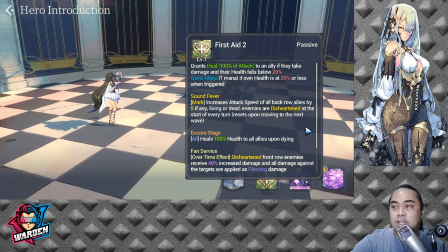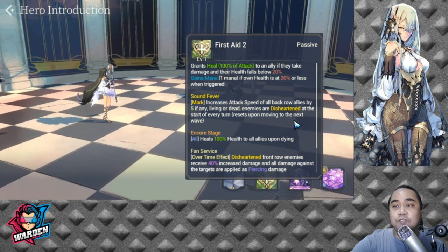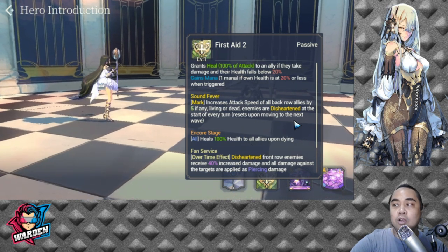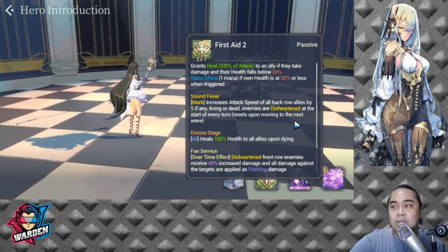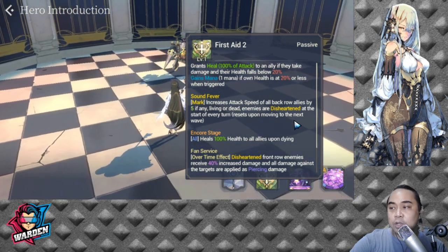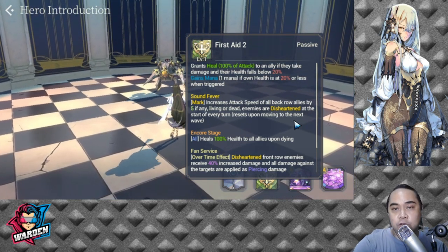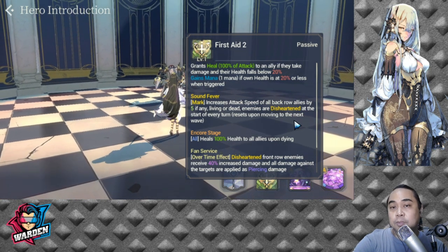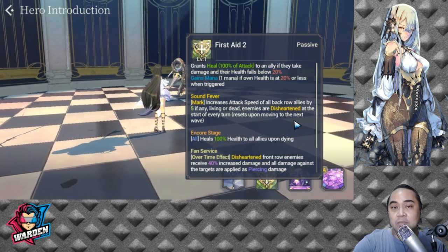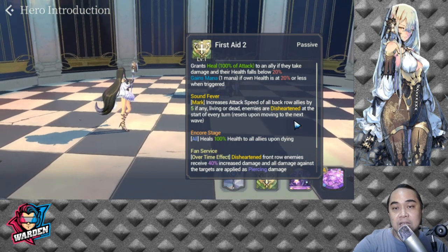Her new passive is Sound Fever. It's a mark that increases attack speed of all back row allies by 5 if any living or dead enemies are disheartened at the start of every turn, and resets upon moving to the next wave. Simply put, you get plus 5 for everyone in the back row if one or any of your enemies is disheartened. Disheartened is applied by Rachel — it's part of his passive.